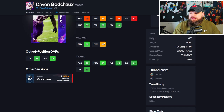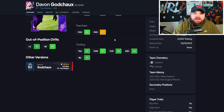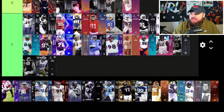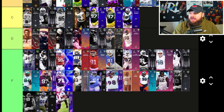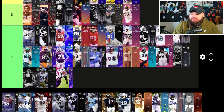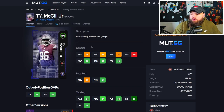Right after that we get Davon Godchaux — Dolphins legend — with 72 speed, 76 acceleration, 89 finesse moves, 82 power moves, good block shed and good impact blocking. For traits, bull rush and swim move are on yes, but he doesn't have a pass rush move over 90 and no discount ability. He doesn't feel as good as the people in D, so he is going F tier.